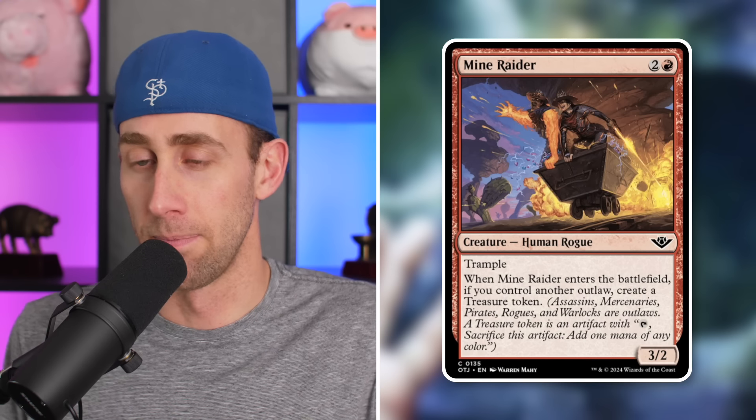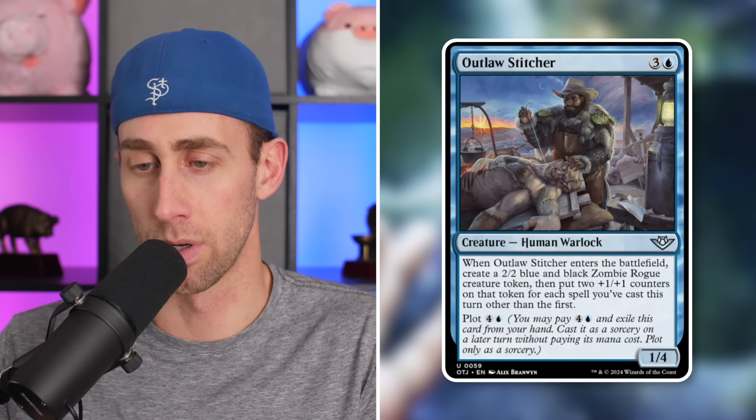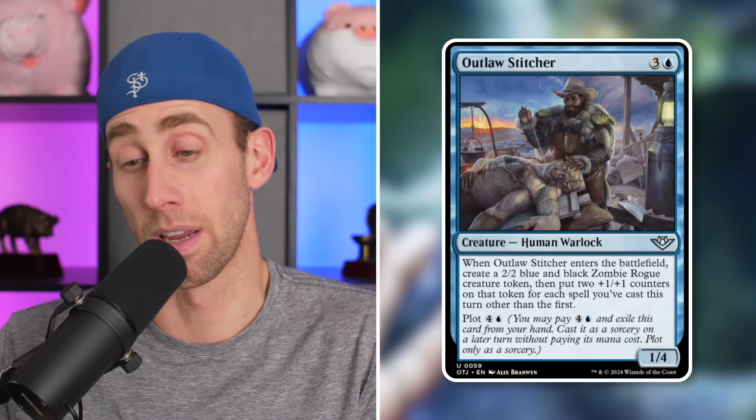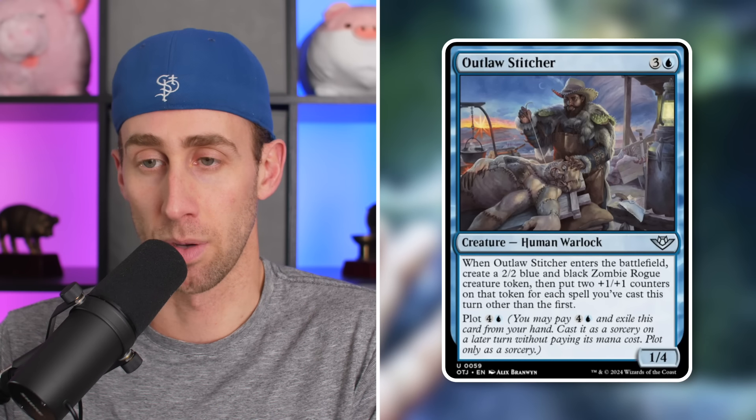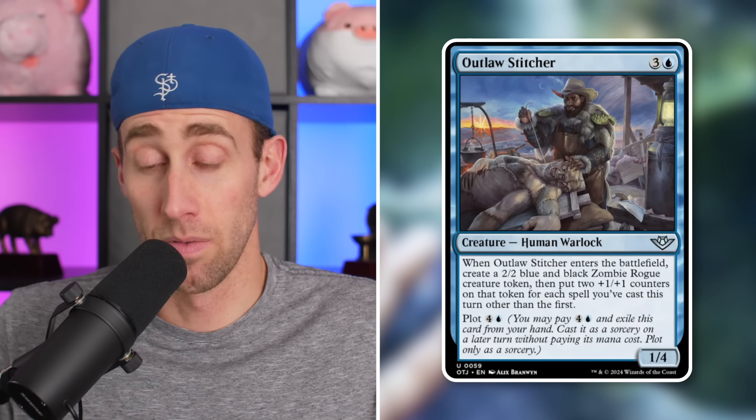Next up, Mine Raider — a 3/2 Djinn Rogue with trample for three mana. Enters the battlefield while you control another outlaw: create a treasure token. Outlaw decks might want this; otherwise don't. Next up, Outlaw Stitcher — a 1/4 Djinn Warlock for four mana. Enters the battlefield: create a 2/2 blue and black Zombie Rogue token, then put two +1/+1 counters on that token for each spell you've cast this turn other than the first. You can also plot it to deploy at the right moment for more counters.